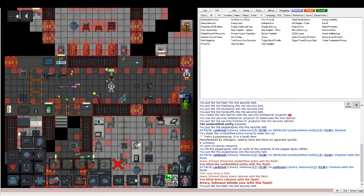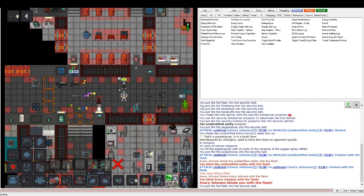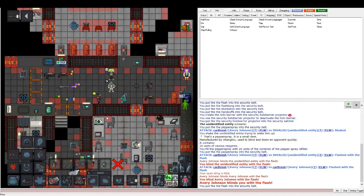Flashes are also good against borgs. If you use a flash on a borg, it'll become stunned and unable to do anything for a certain amount of time. That's quite useful in case of rogue borgs that have been hacked.